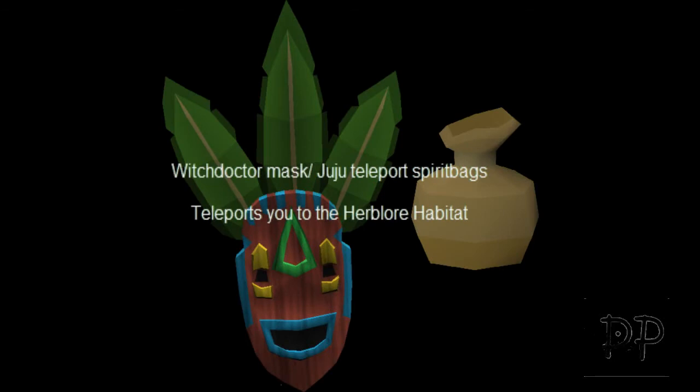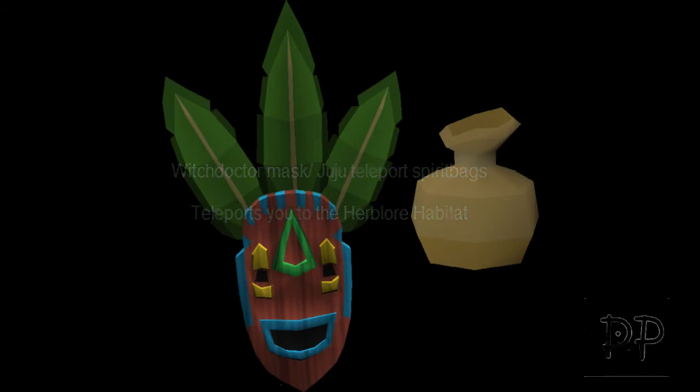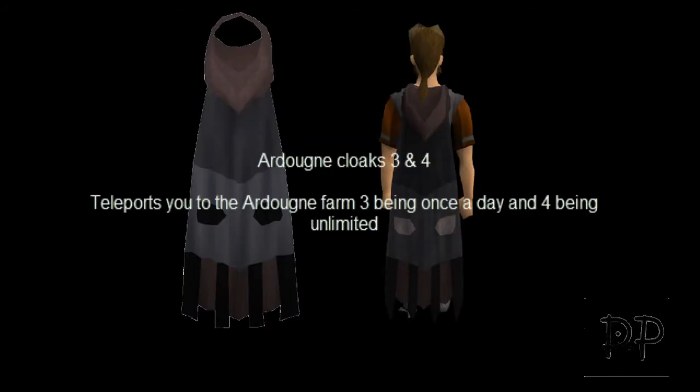Next we have the Juju Mask, or the Juju Teleport Spirit Bag. They basically just teleport you to the Herblore Habitat. Next we have the Arty Capes — the one on the left is the Arty Capes 3, the one on the right is the Arty Capes 4. Number 3 can teleport to the farming patches once a day, whereas the 4 can teleport you there unlimitedly.